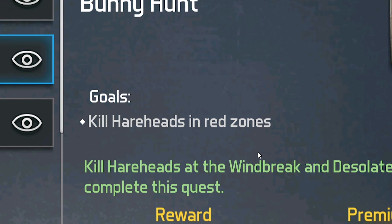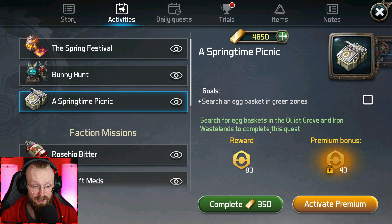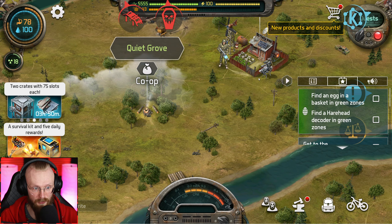Here in our shelter, we have this egg collector. Let's talk to him. He says: find one egg in a basket to start with, and take one decoder from a hairhead — do it anywhere, even in the quiet grove. And just like that, the Spring Festival has begun.